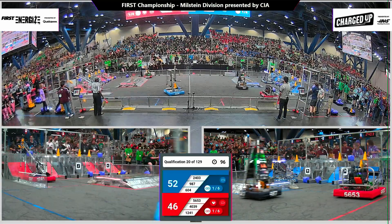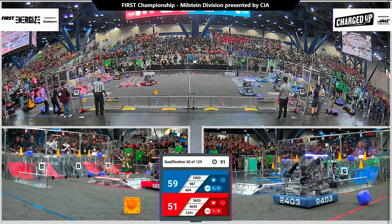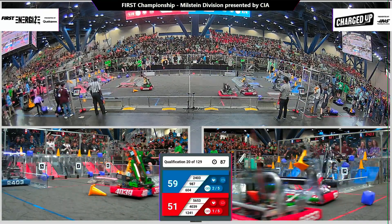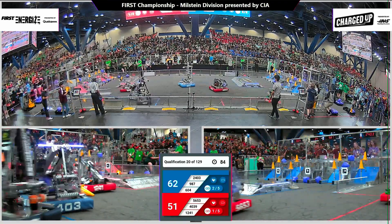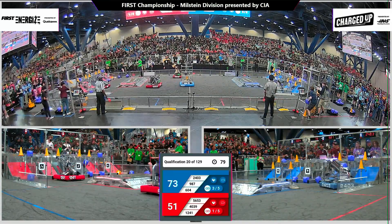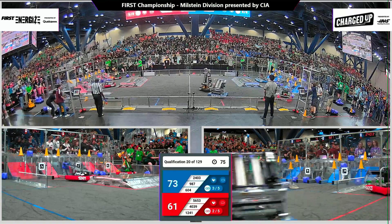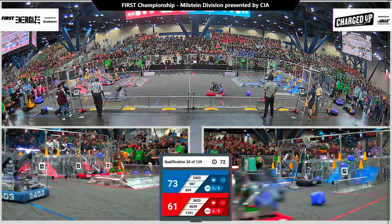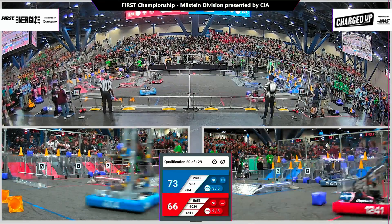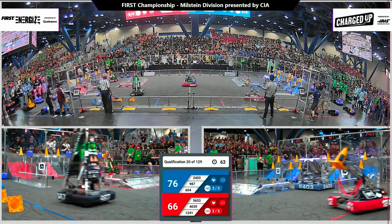98 seconds. 12-41-36 representing the great nation of Canada, dropping off a cone up top, starting to work on a link for this Red Alliance. Watch these robots pirouette back and forth across the field. These drivers are very skilled at this point after a total of eight weeks of competition. They've got ice water in their veins. They are ready to take every necessary step to make sure they can win a match. 76-66, Blue Alliance with the advantage.